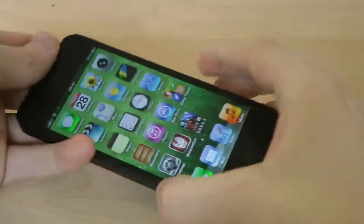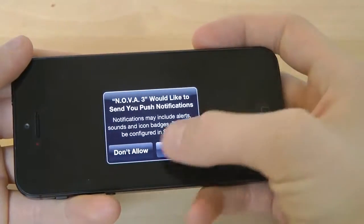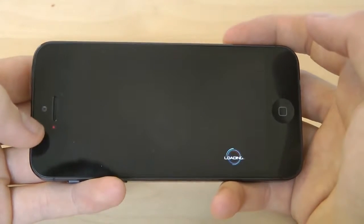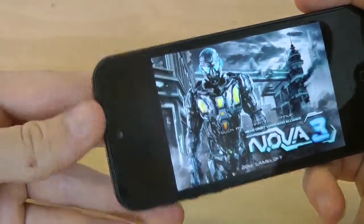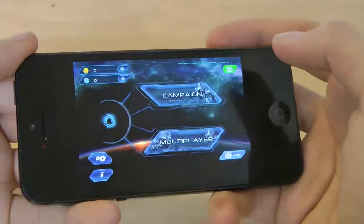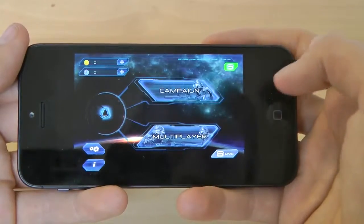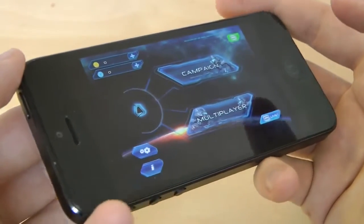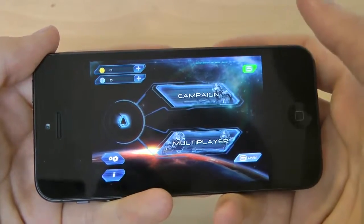Hey guys, today I just want to go ahead and check out Nova 3 for the Apple iPhone 5. As you can see it is a game, and I'm not sure what this red thing is over here — I can't see it on my iPhone 5 but I can only see it when I'm recording with my camera. So here we have Nova 3, and it doesn't seem like it's optimized for the iPhone 5 yet — on this side we have borders, so it's kind of like a ported version of the game. Very disappointing, but they'll probably update that pretty soon.